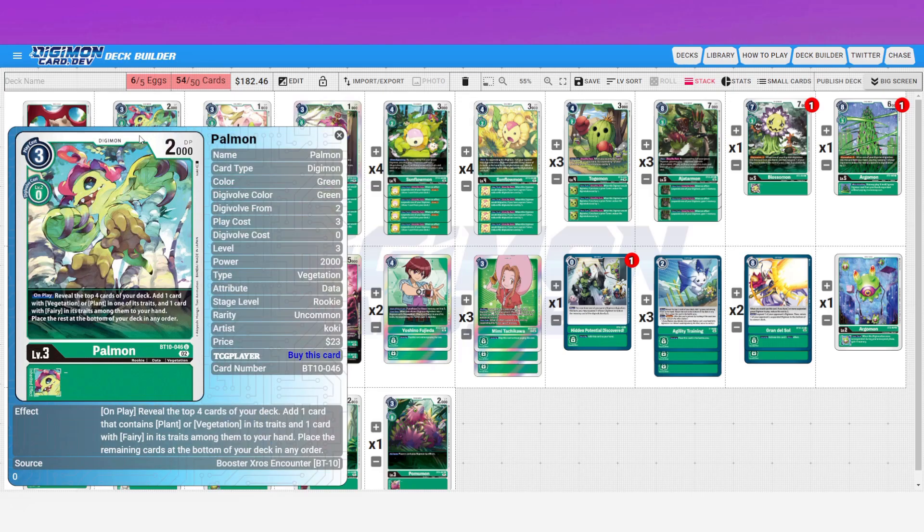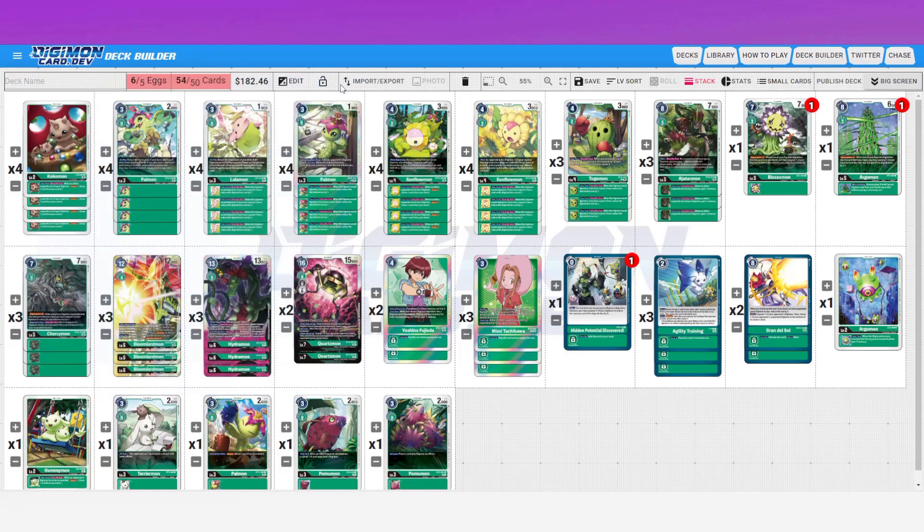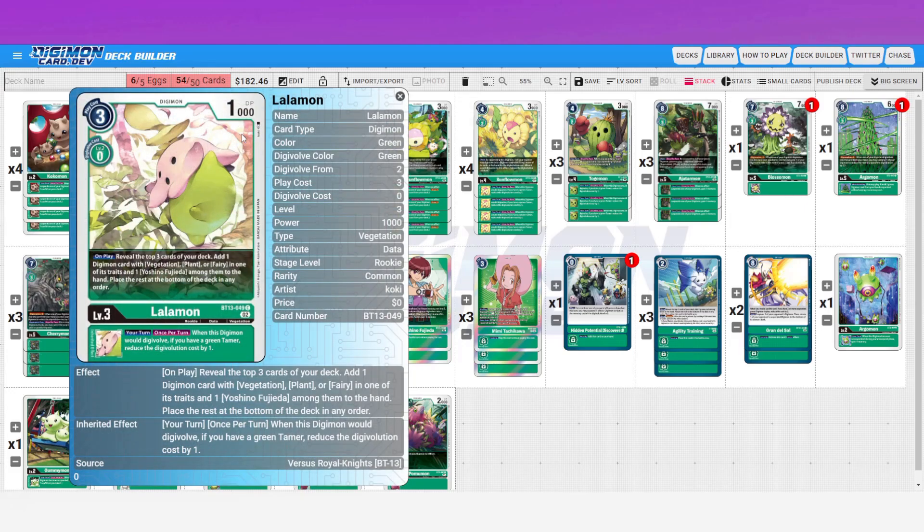Moving on, these next few are pretty obvious. The on-play reveal four, add one vegetation or plant and one fairy, then bottom deck everything else — really good searcher for this deck since most everything is vegetation or plant, and Bloom Lord is a fairy type. So you can always make sure you grab your top end without having to trade off — you can get the stack as well as the top end.